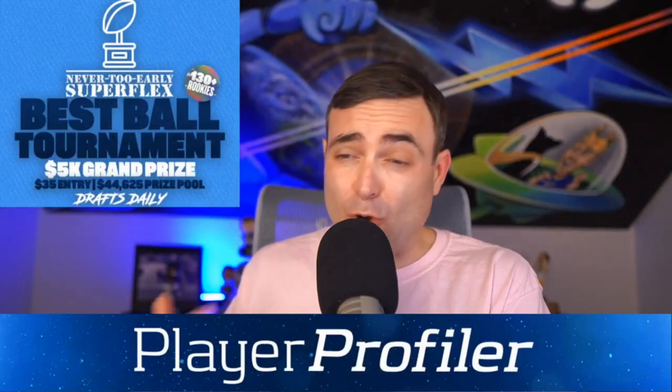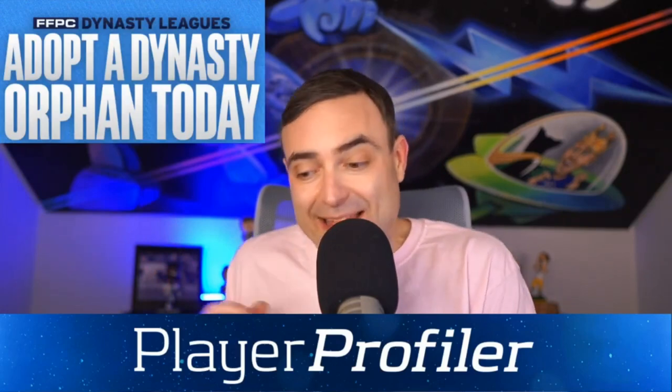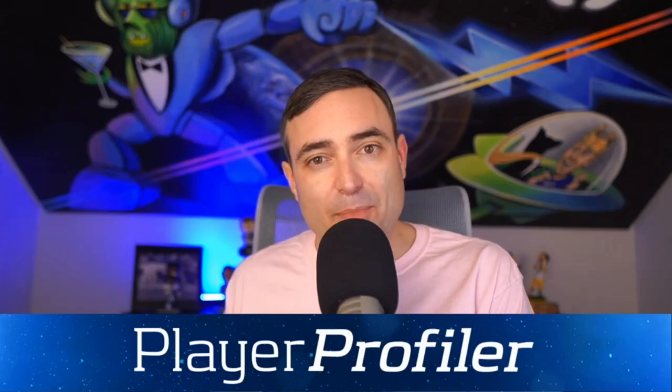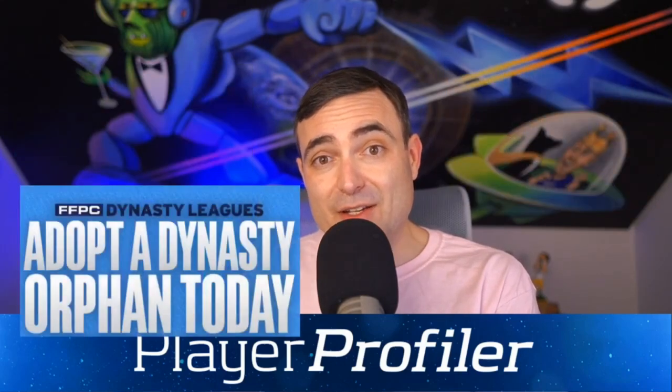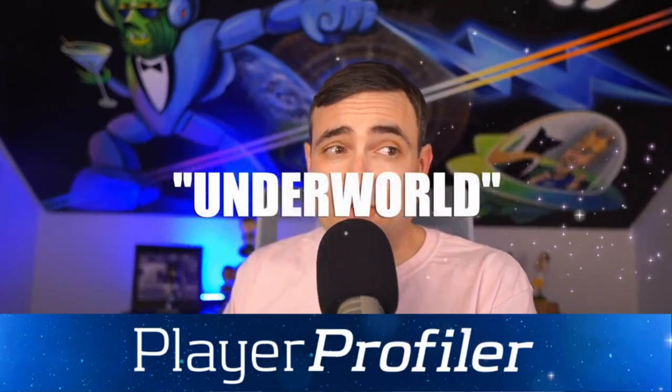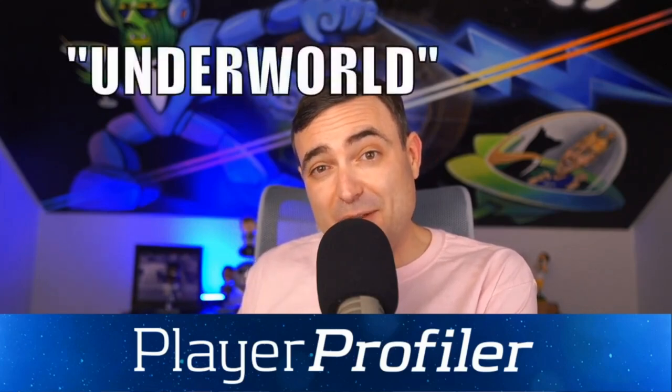People always ask me, what is the World Series of Fantasy or the Super Bowl of Fantasy Football? And it's easy — it's the FFPC, the Fantasy Football Players Championship. It's a $6 million prize pool and they've had their never-too-early best ball leagues cranking since February. The FFPC is the answer to so many questions: where's the best place to get a dynasty orphan? You can adopt one at the FFPC. If you want to play fantasy football for low, medium, or high stakes — seasonal, best ball, or dynasty — go to the FFPC. Promo code UNDERWORLD will get you $25 off your first team, no matter what team or format it is.